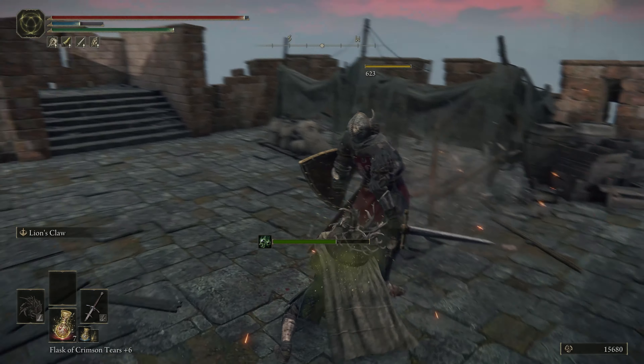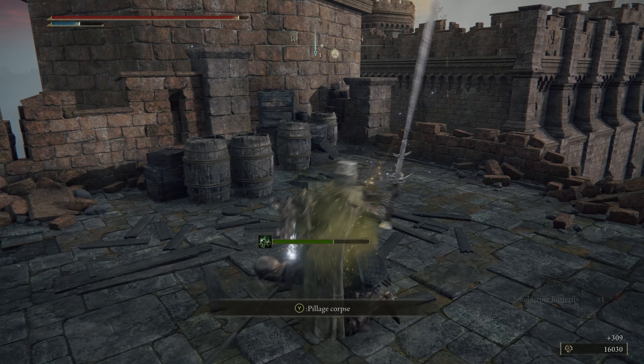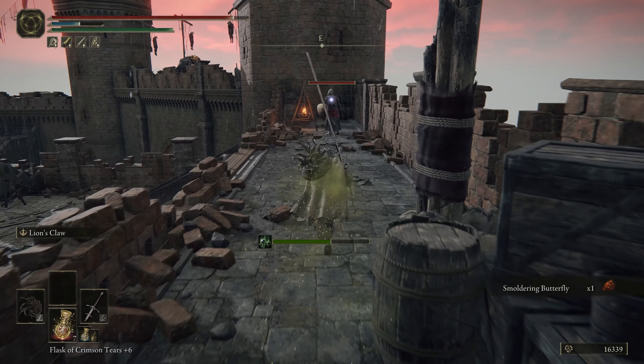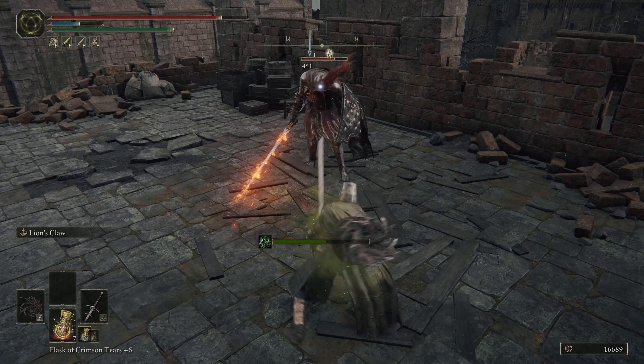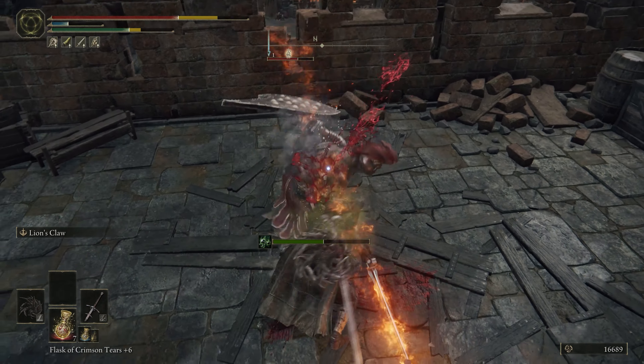We'll run right on in and kill a few enemies here. One of the really nice things about our new ability is it will stagger almost anything — you can see right there we were able to pancake him. That's one of the things I really like about Lion's Claw. Stomp is okay and we used it a little bit, but Lion's Claw is on a completely different level.